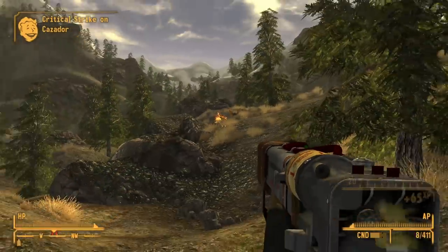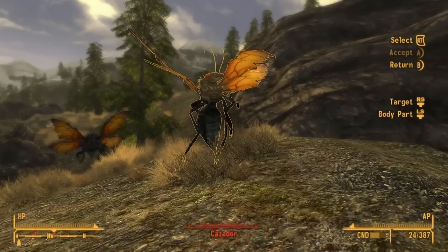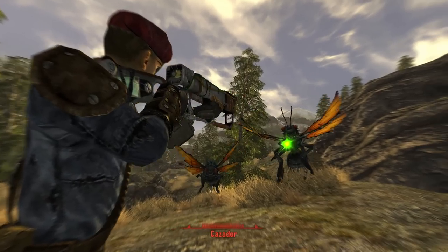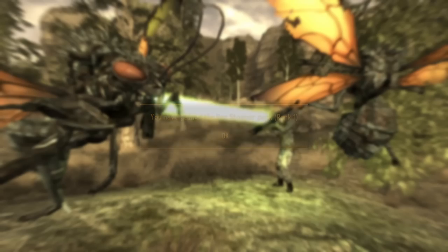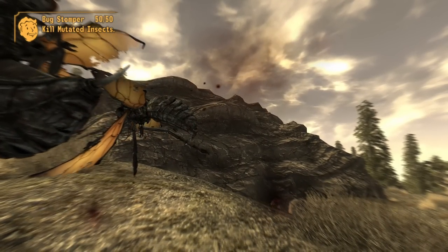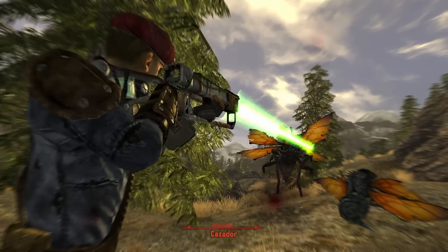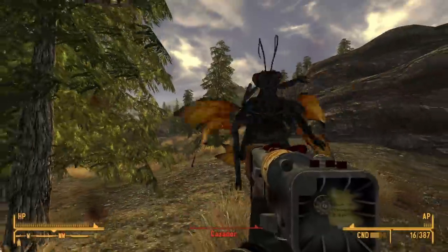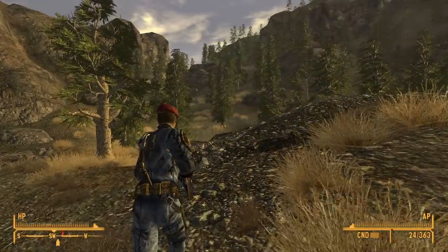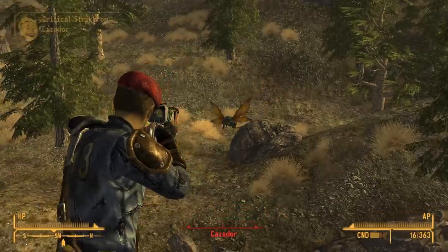The life cycle of a tarantula hawk wasp starts when a female stings a tarantula. The venom in their sting paralyzes the spider. The wasp then drags the immobile spider to a specially prepared burrow, where the wasp lays a single egg on the spider's abdomen. The burrow is then covered up to keep it safe from predators, and the egg is left to hatch.